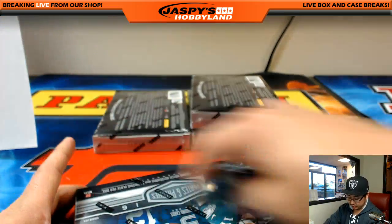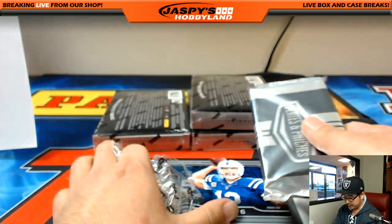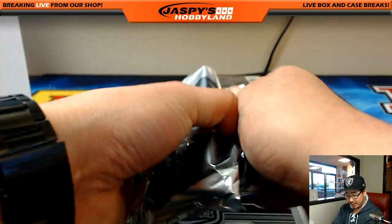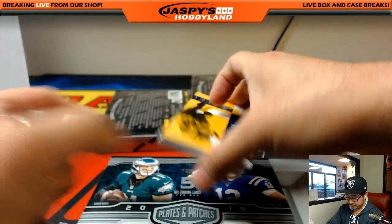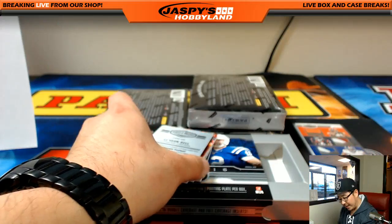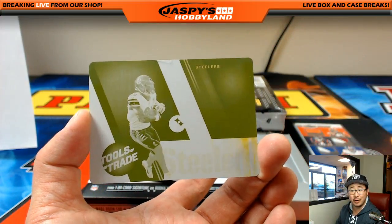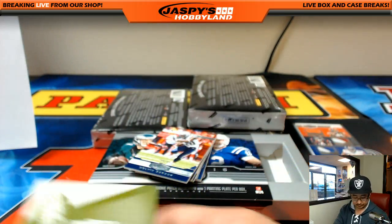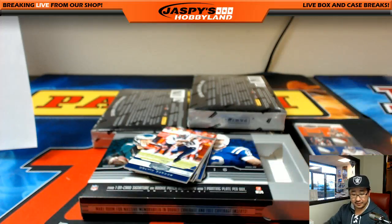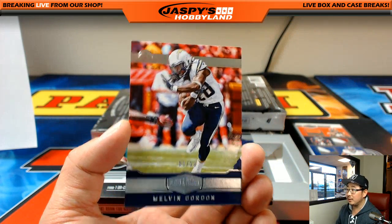Four boxes to go, ladies and gentlemen. Then we have another case, a random team break, then pick your team, and whatever fills after that. Looks like 15 orders coming in right now. There's the Le'Veon Bell printing plate from Absolute Football — the Tools of His Trade printing plate. I do love the printing plates. AFC North with that one. 88 out of 99, Melvin Gordon.